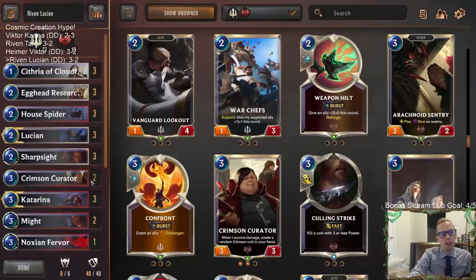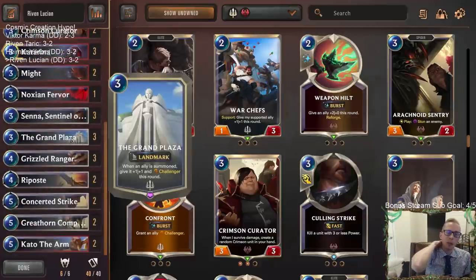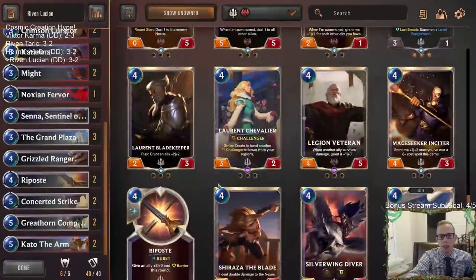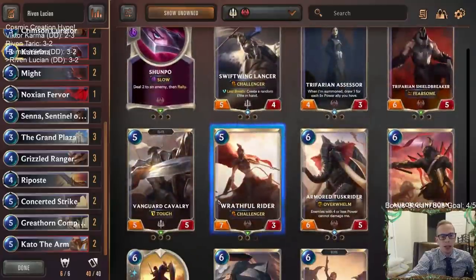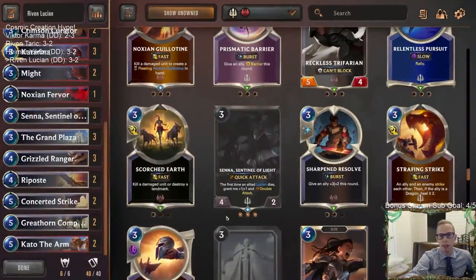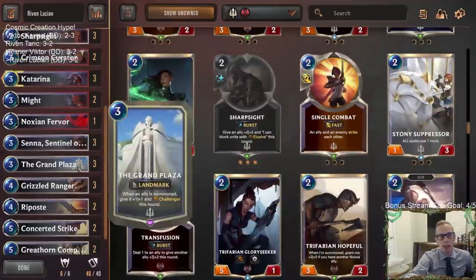There we go — that's Riven Lucian. I like playing Grand Plaza as kind of a control card. You could probably play some more stuff for burn decks — you could definitely get Radiant Guardians in this kind of deck. Radiant Guardians work great with Scouts, and if a bunch of nexus damage becomes an issue, you can tune it however you want. If burn decks become popular, get those Radiant Guardians, Single Combats, Concerted Strikes. You can lower the curve even more — you don't have to have all this stuff.